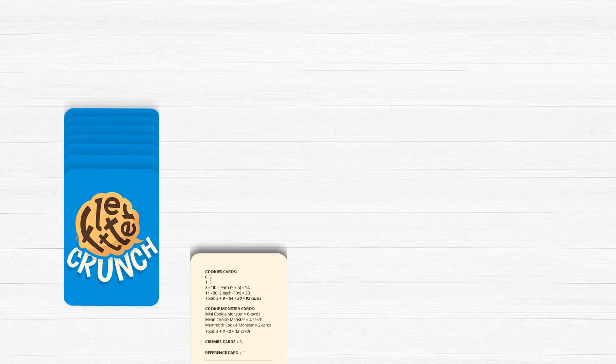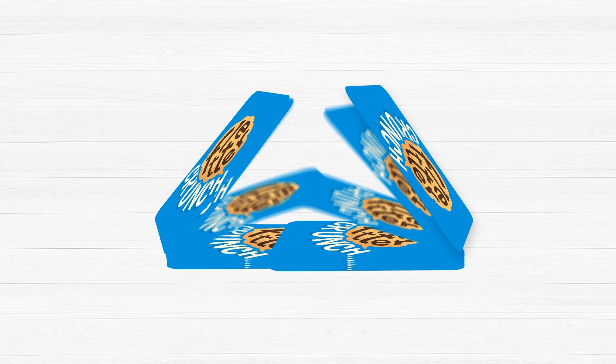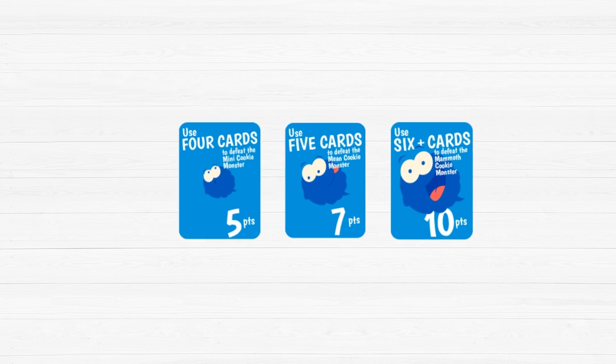The box contains 110 cards and a rule sheet. Remove the reference card and the monster cards, then shuffle the number cards thoroughly. Divide them roughly amongst all the players and place the monster cards face up in their respective values.